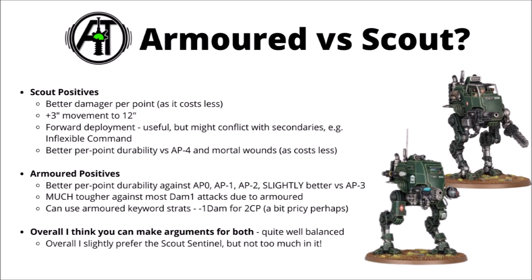Depending on your list and secondaries, it might mean Inflexible Command scores you a couple less victory points, though you're still likely to score very high. Also bear in mind that Scout Sentinels have better per-point durability against mortal wounds and anything like meltas with AP-4 or better, since you just get more wounds per point and neither variant will usually be getting a save anyway. For the Armoured side, it's basically all trading off against durability — much better per-point durability against AP-0, -1, or -2, and much better durability against damage 1 attacks due to the Armoured keyword.